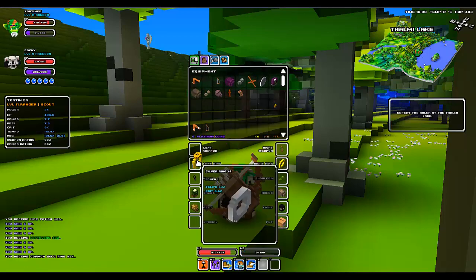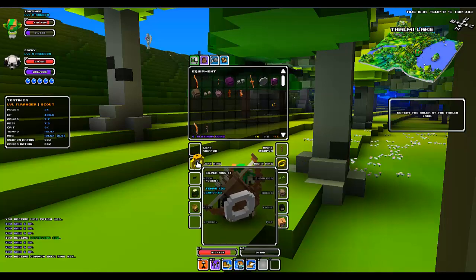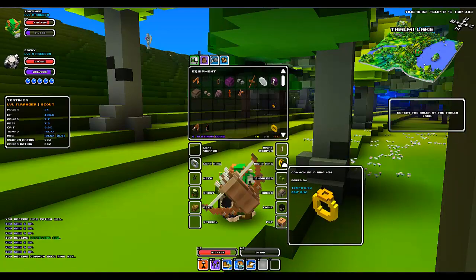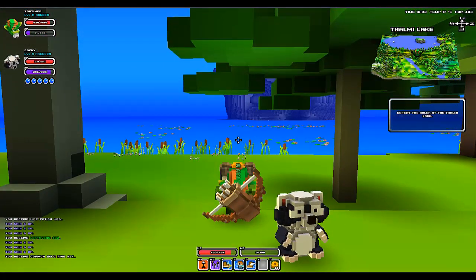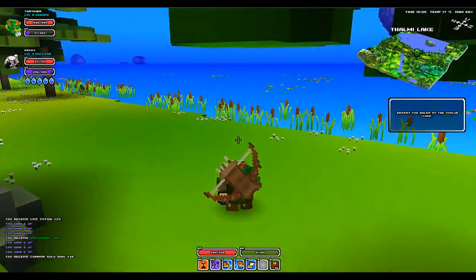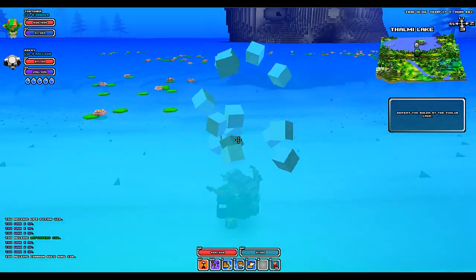I'm going to put this ring on - tempo 1.3, crit 1.3. This one gives me tempo and crit, so we'll do that one. Let me quickly eat again, and then we are going to go down and take out this boss here. I put my potions on my bar - got 16 potions here, should be plenty.